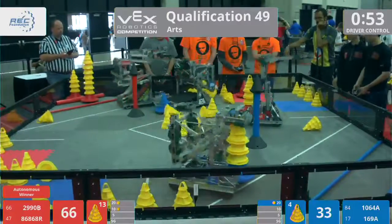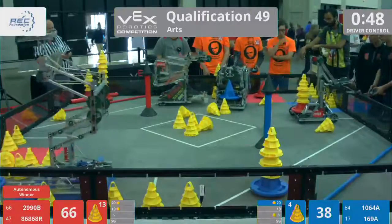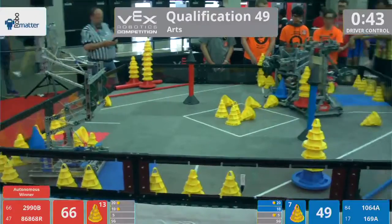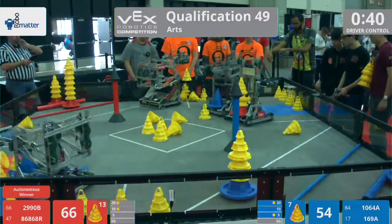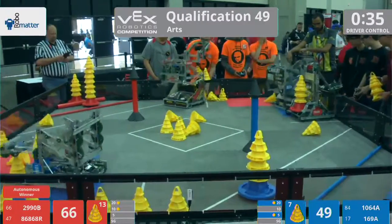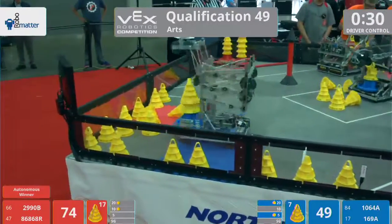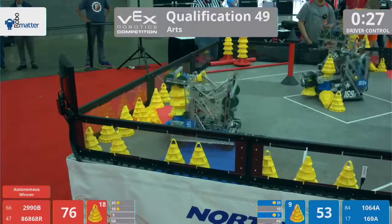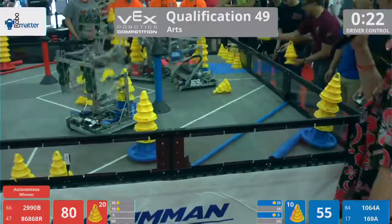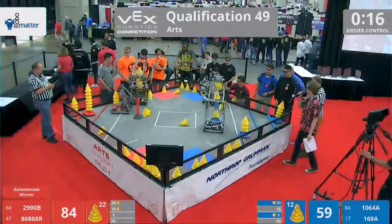With 55 seconds left on the clock, red looks like it has a commanding lead. Blue managed to drop off a mobile goal into that 20-point zone, and another one just now into the 5-point zone, deposited by the Nerd Herd. The Cavalry on the other side of the field having a little bit of trouble navigating because it's stuck between the other two robots — that's the Resistance and their partners from Flavortown, representing Guy Fieri on their shirts. 30 seconds left on the clock. Flavortown already with the mobile goal in hand. Their partners on the Resistance loading up at the match loader. Here comes the Cavalry — they've got 1, 2, 3, 4, 5 cones.